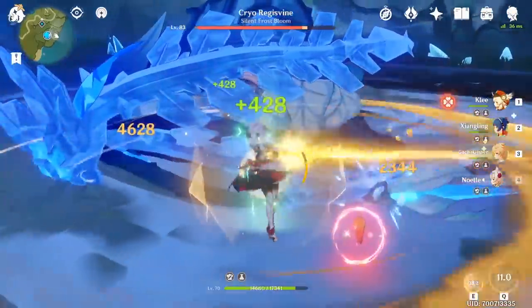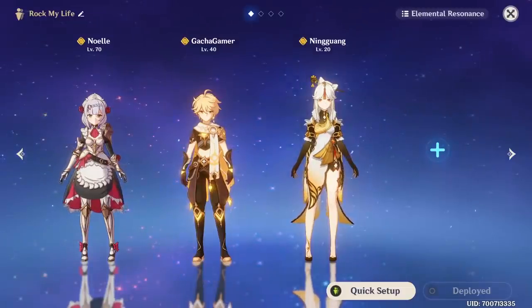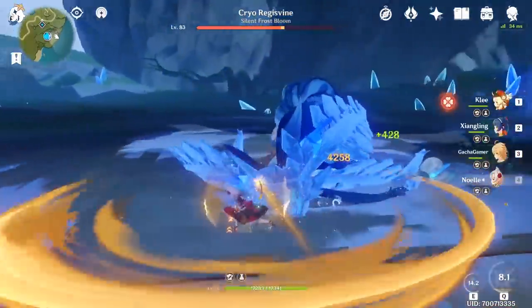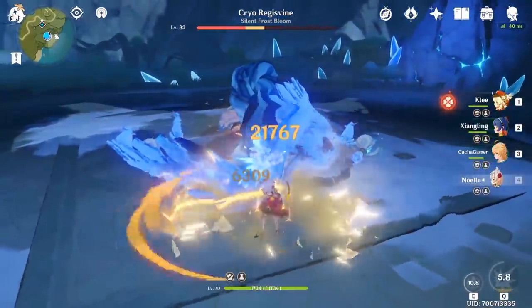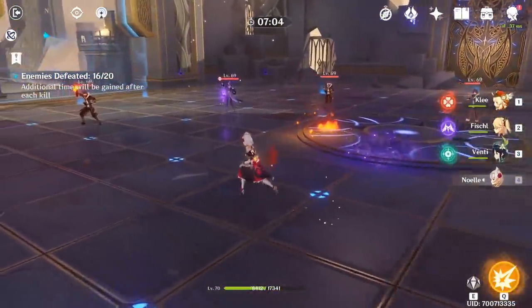And if you want to make your max constellation Noelle into your main damage dealer, you can add more Geo characters into the team, which will generate Geo energy particles that provide bigger energy regeneration because of the matching element — which in return lets you reactivate Noelle's burst almost each time it ends.